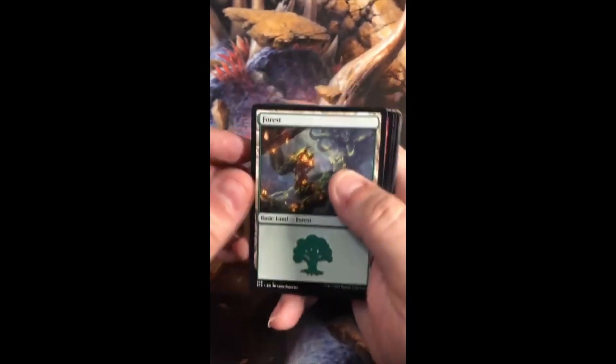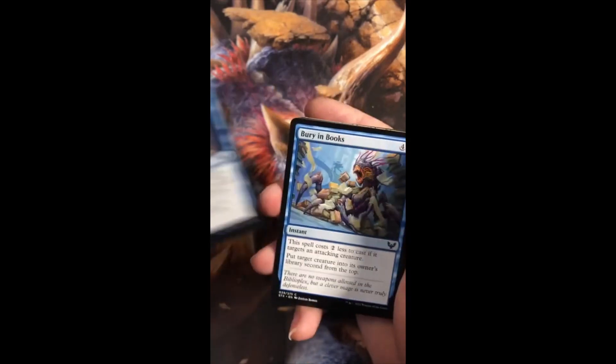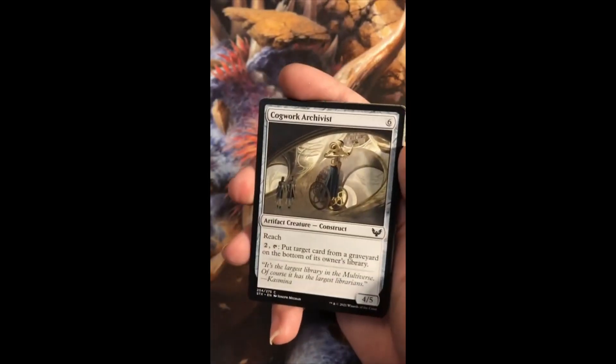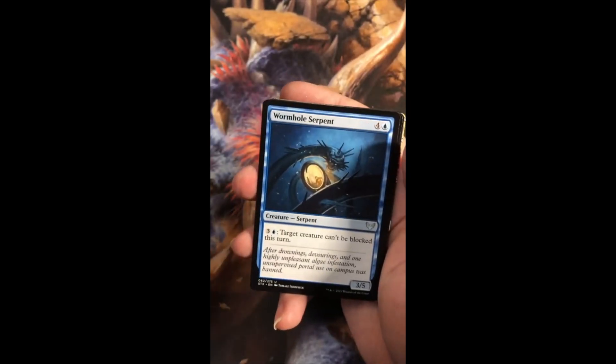Then a Forest. Start from Scratch. Reject. Bury in Books. Cogwork Archivist. Study Break. Wormhole Servant.